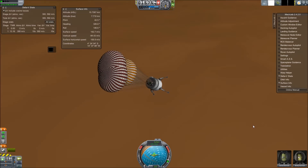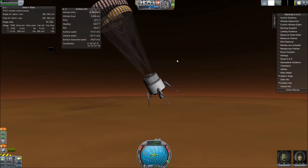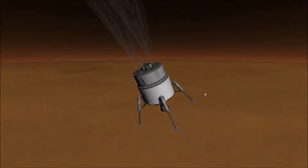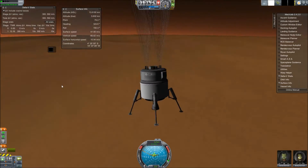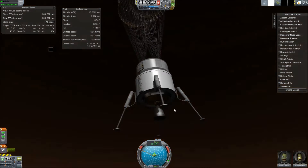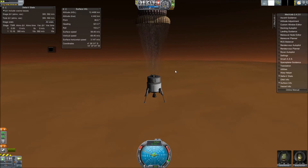I used the rest of my fuel to burn on the way down, but that didn't go very well, because the parachutes were pulling me in all sorts of directions. Since SAS is very weak in Realism Overhaul — I just have it for deep space maneuvering — I kind of crash-landed. I landed on my side.